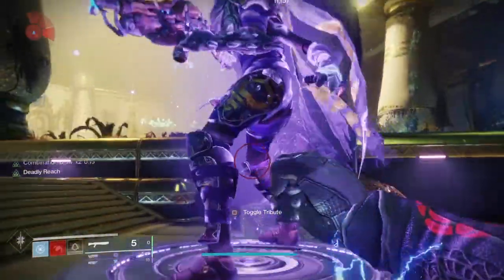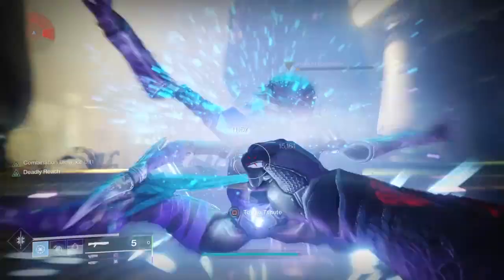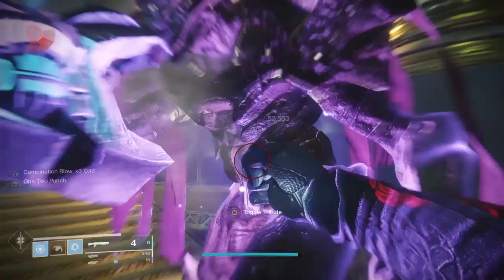You can add to this the 1-2 punch shotgun. That requires a little more coordination — you get your 3x combo, then go to a trash add, shoot it with your shotgun, and then hit the boss. That got me to over 50k worth of damage, which is really good.